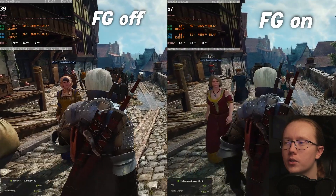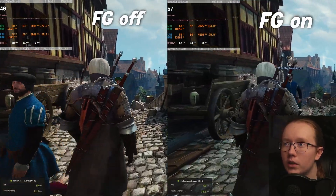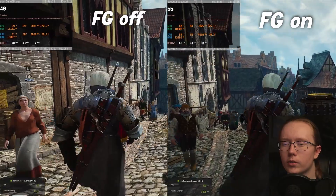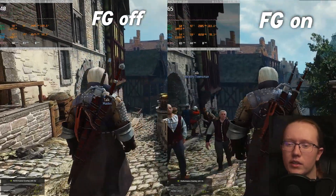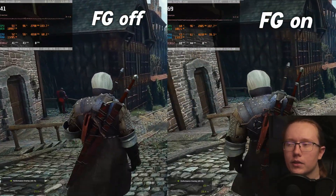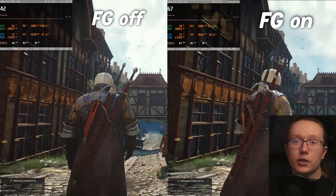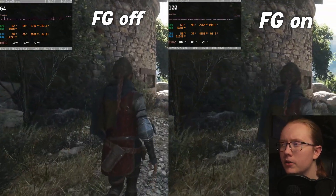Now let's talk about how it actually works in games. The first game I benchmarked was The Witcher 3 Wild Hunt, and this was one where it pretty much doubled the frame rate — going from around 38 to 40 FPS up to the 60s and 70s. You can see the render latency in the bottom left corner; it's right around 20 to 21 milliseconds when frame generation is off, and around 30 to 40 milliseconds when it's on. I did notice it, but it wasn't a big difference at all. While playing The Witcher I didn't notice any visual artifacts even during combat.